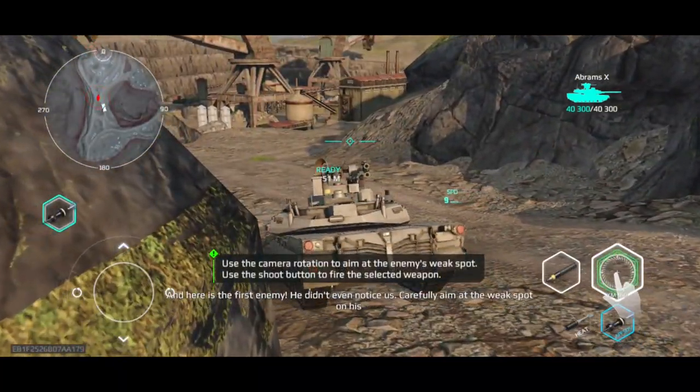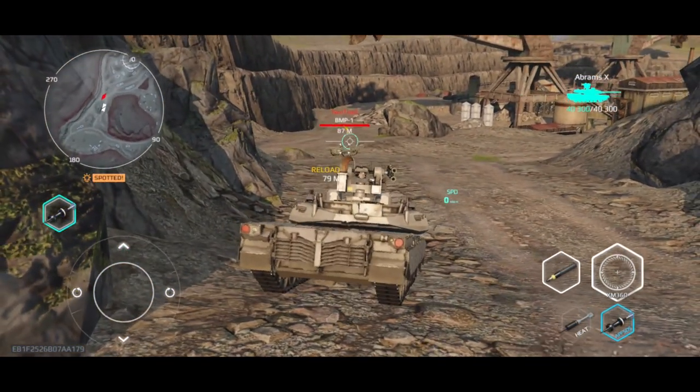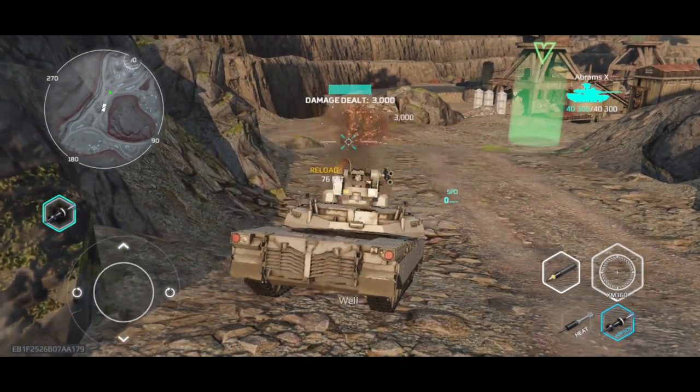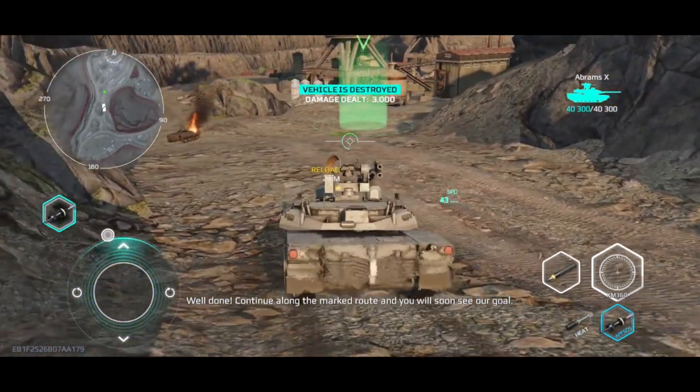And here is the first enemy. He didn't even notice us. Carefully aim at the weak spot on his armor and blow him to pieces. Use the camera rotation to aim at the enemy's weak spot. Well done. Continue along the marked route and you will soon see our goal.